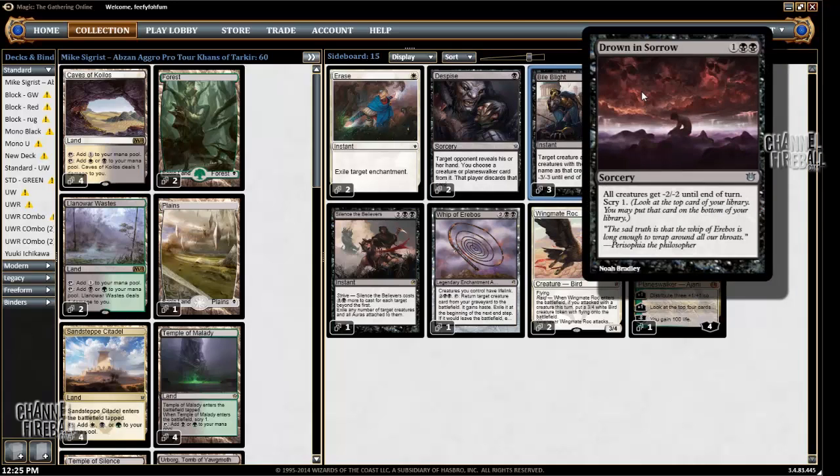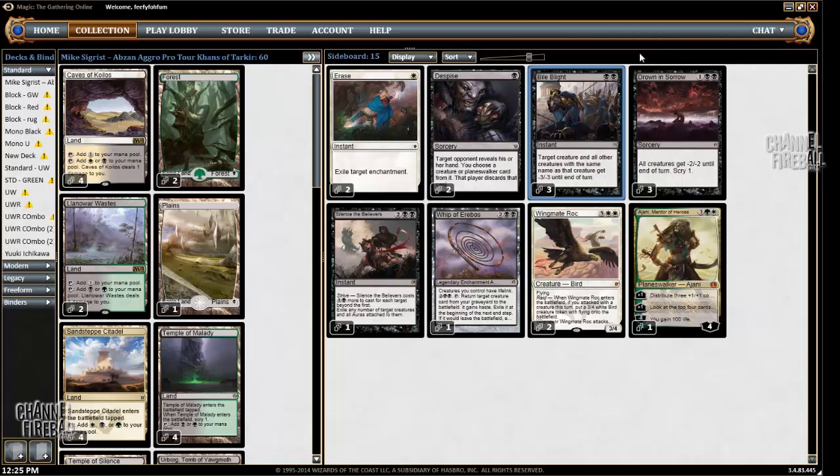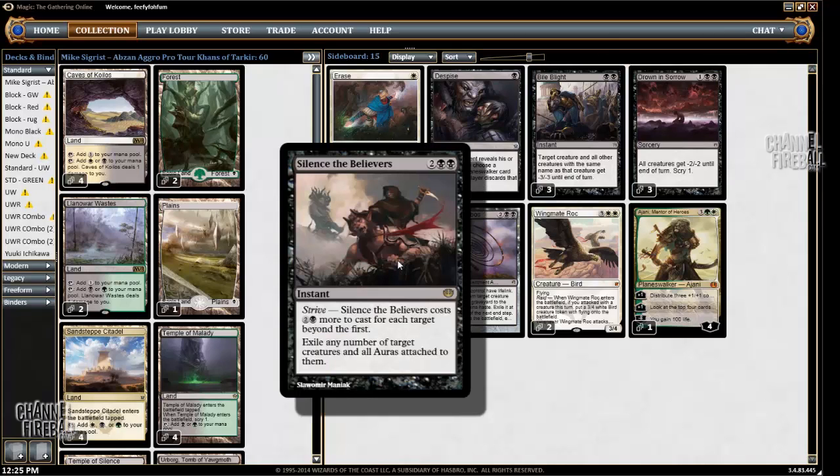Bile Blight and Drown in Sorrow are good against aggro, and they're also good against Green Devotion, particularly for Hornet Queen, which is a difficult card to beat. Silence is good in the exact mirror match to kill creatures that have a Herald of Torment on them, and any time you really need to kill a bothersome creature, like Ash Cloud Phoenix, for example.